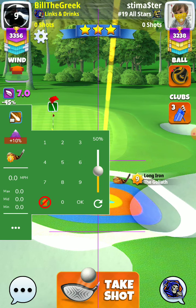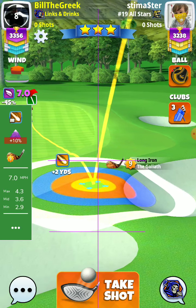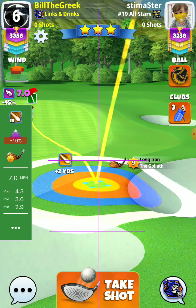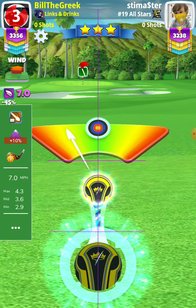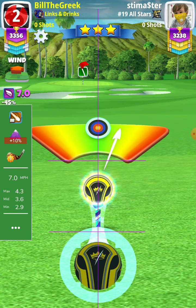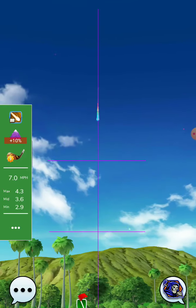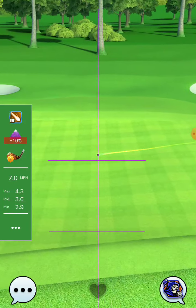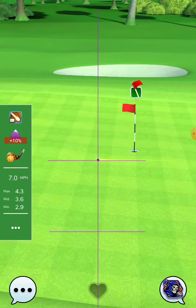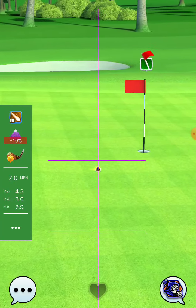There — 4.3, 4.3. Great, left of course, we will miss the drop. The green goes left, but this is the way we play the hole.